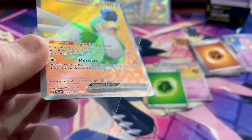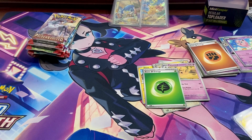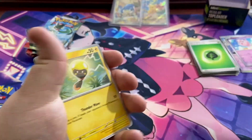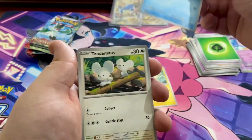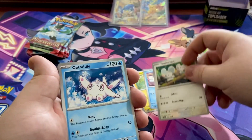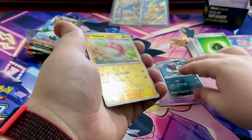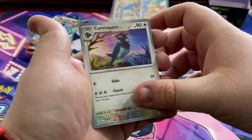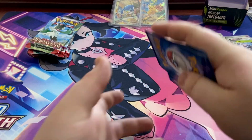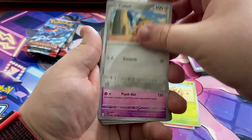This Squawkabilly is actually a special ultra rare version, while the other is just a double rare — that's kind of cool. We already have some decent hits at three for three. Next pack: code card, Tadbulb, Frigibax, Tandemaus — there's an illustration rare of Tandemaus that I really want. Bravery Charm, Gorebyss, a reverse holo Vullaby, another reverse holo, and just a normal holo rare — we didn't go four for four.